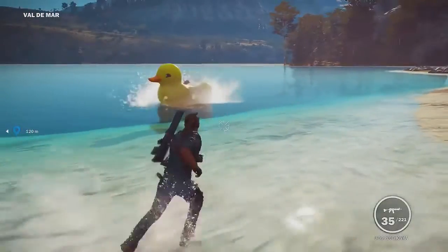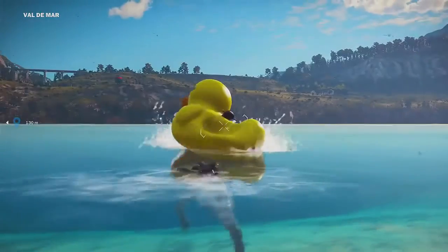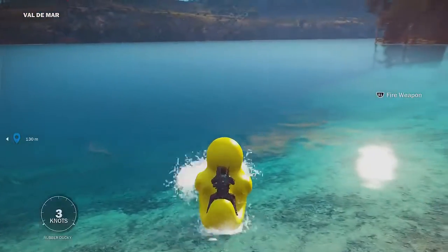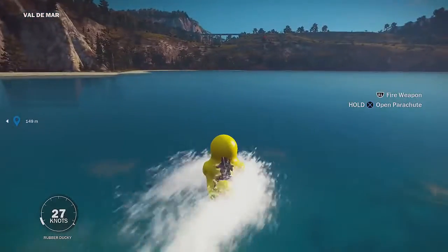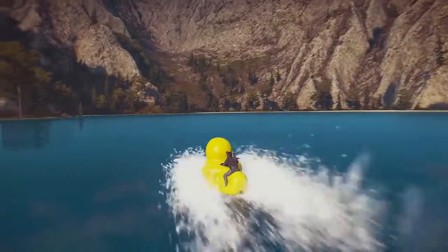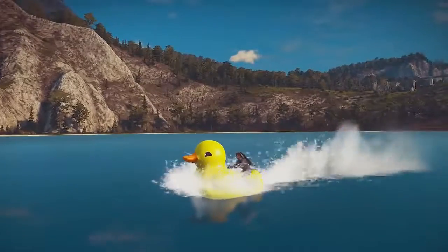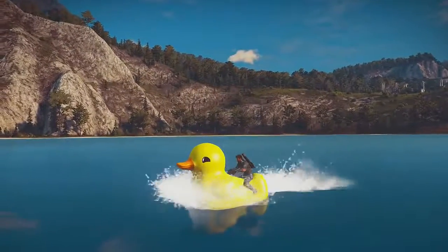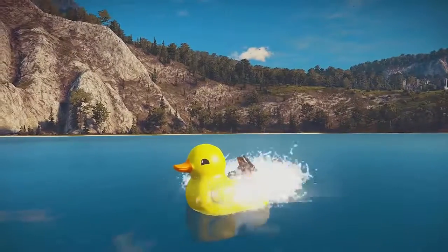If damage does happen, leave the location, come back, and another one should spawn in. As you can see, we got this thing to float. If you have one that's sinking, most likely it's damaged — leave and come back to get one that floats. I kept getting duds, but as you can see, we are all good and flying on our rubber ducky jet ski.